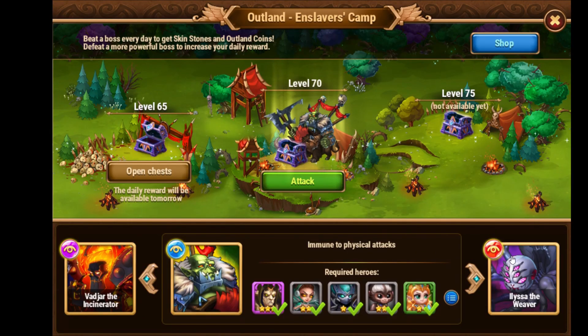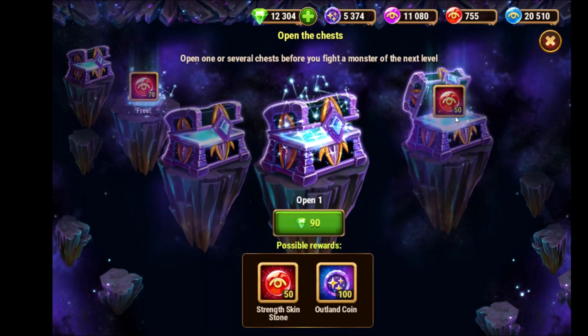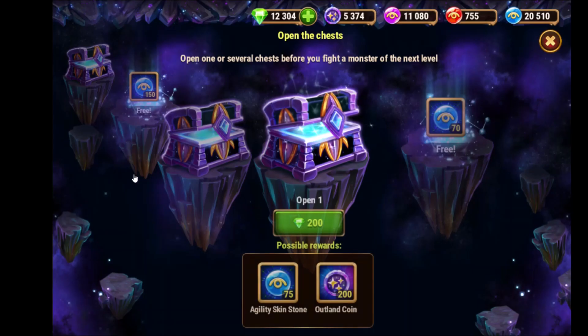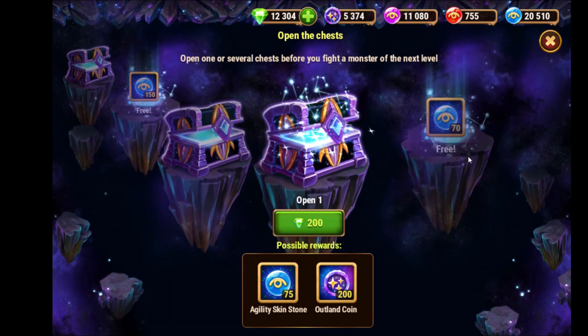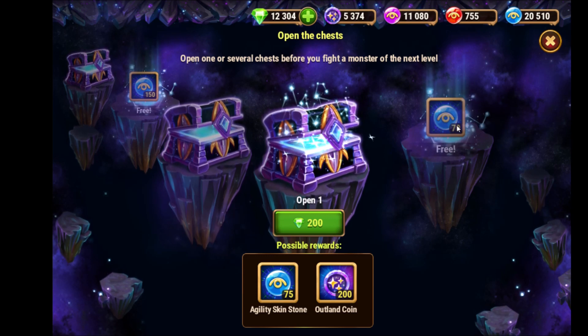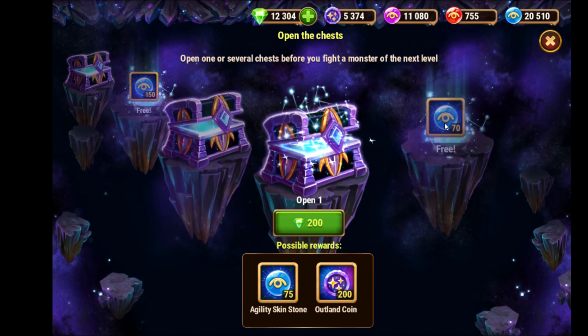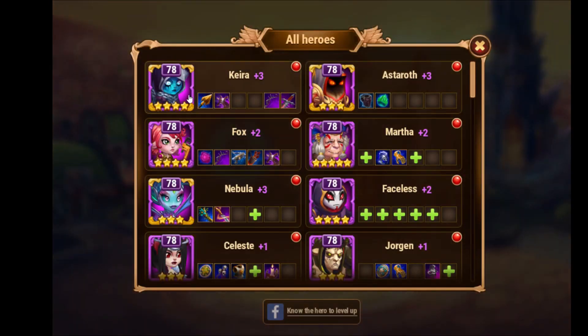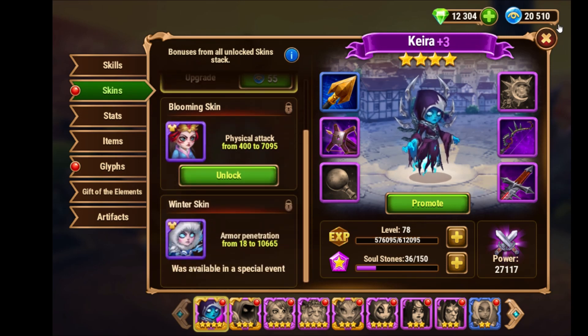In outland I collect just the first casket because I can't afford to open the others, but every day I try to open the 90-emerald caskets with the agility skin stones. I need 55,000 of those and then I could max out Kira's winter skin all at once. I always take skin stones when I get a chest where I can choose, so I'm confident I'll be at 55,000 by Christmas.